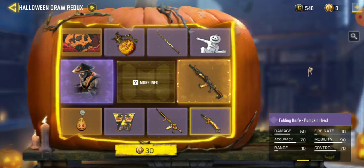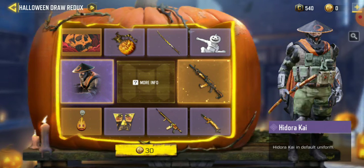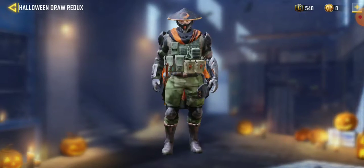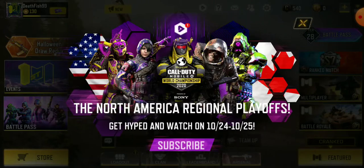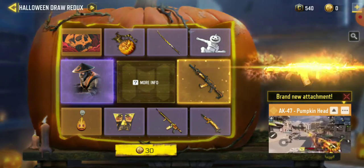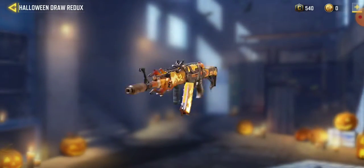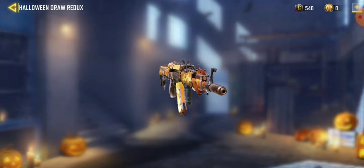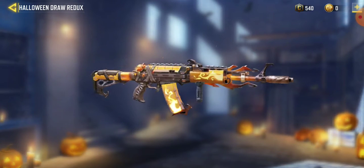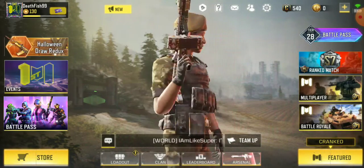This wingsuit looks really cool. And definitely that's cool — a flip knife pumpkin head. This flip knife is returned from the last season update. I really like this skin. And of course the pumpkin head gun itself, the 847 pumpkin head — that's actually pretty cool guys.